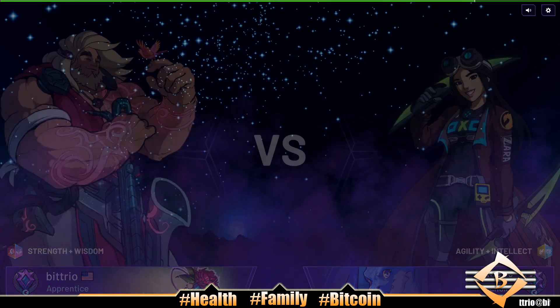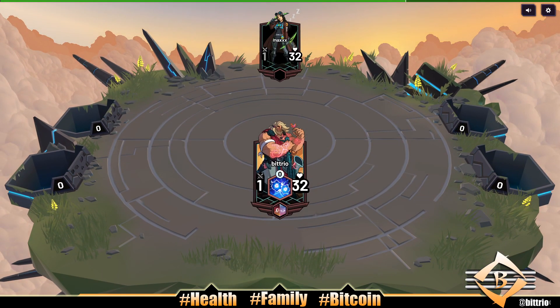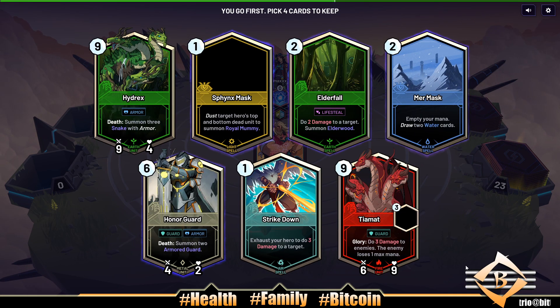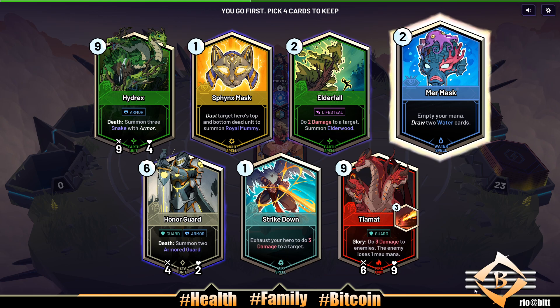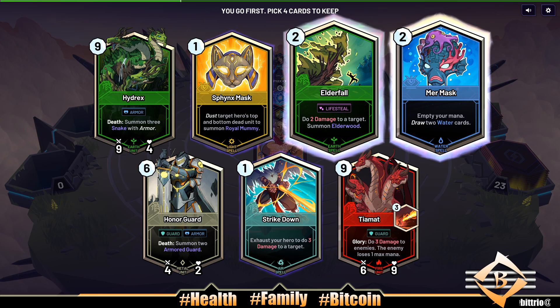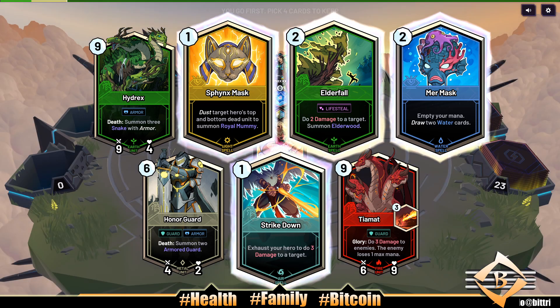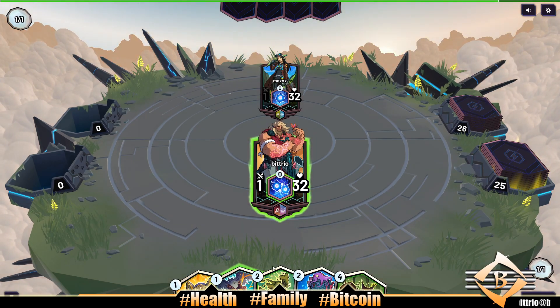Yo, what's up, back with another Skyweaver video, getting into some ranked constructed, see what we draw. Okay, my mask is pretty good in the opener. Elder fall good as well, and yeah we're just gonna go with all the cheap spells. Two nines, maybe a six — if we had rosewater charm... I'm not sure, I know they changed something. I hope they didn't kick it, I haven't seen it in a bit.